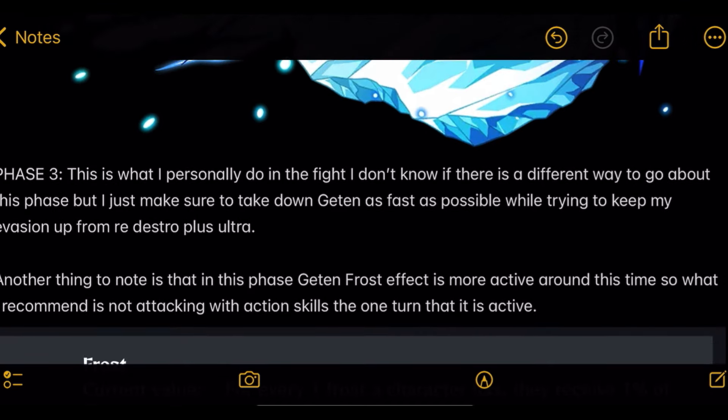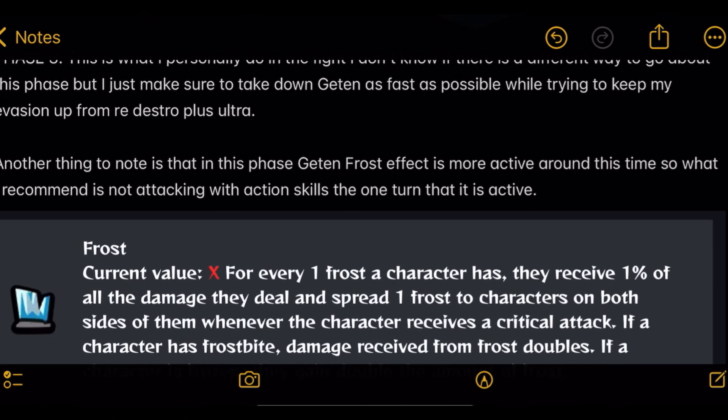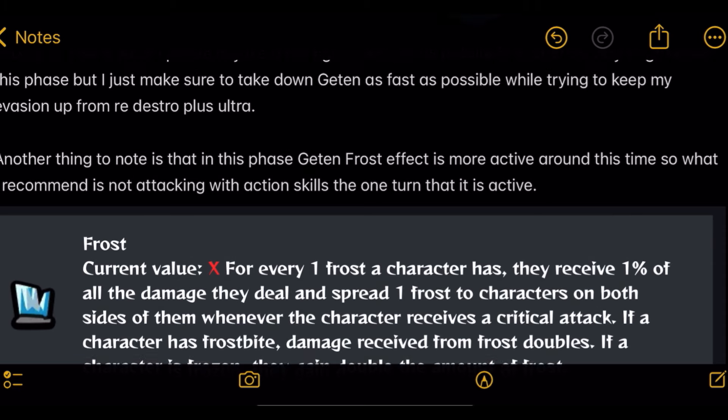Phase 3 is the tricky phase that gets a lot of people. What I personally do is take down Gantan as fast as possible while keeping my Evasion up from Redestro's Plus Ultra. Another thing to note is that Gantan's Frost Effect is more active in this phase, so I recommend not using Action Skills on the one turn it is active.